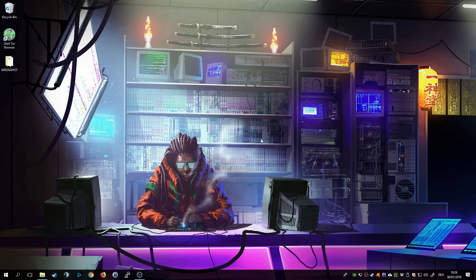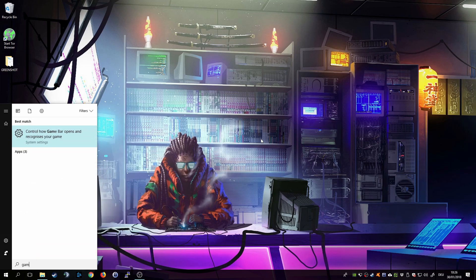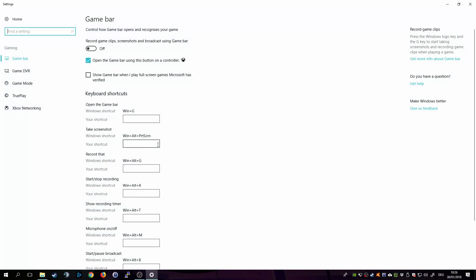The next thing we want to do is disable the Microsoft Game Bar. Hit your Windows key, type in 'game', and then you'll see the 'Control how Game Bar opens and recognizes your game' setting — click on it. You want to switch off 'Record game clips, screenshots, and broadcast using Game Bar', and also untick 'Show game bar when I play full screen games Microsoft is verified'. That's all you need to do here.